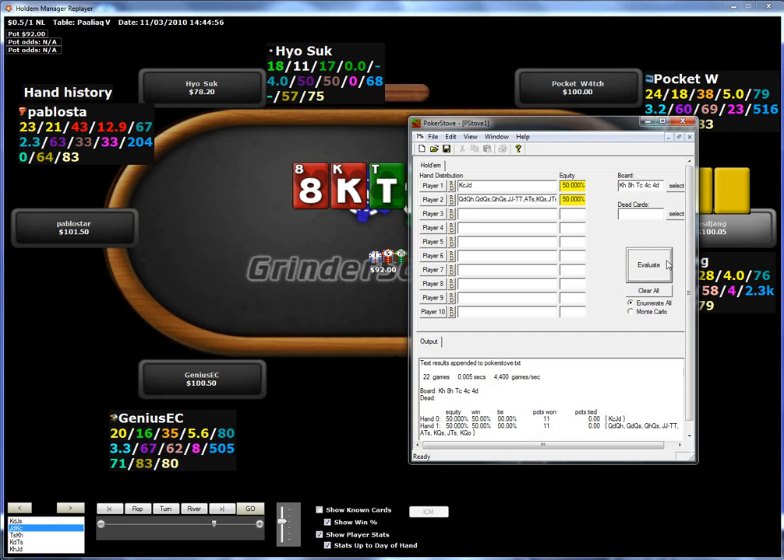Even if his calling range is narrower than I estimated, if we have 40% equity it might still be better to jam than check-fold. We can't be 100% sure he has no bluffs - we think it's likely but not certain. If we had only 20% equity here then check-folding is better because the equity we give up folding the best hand 10% of the time is nothing compared to the EV lost by shoving with 20% equity. But with around 50%, we should go ahead and shove.